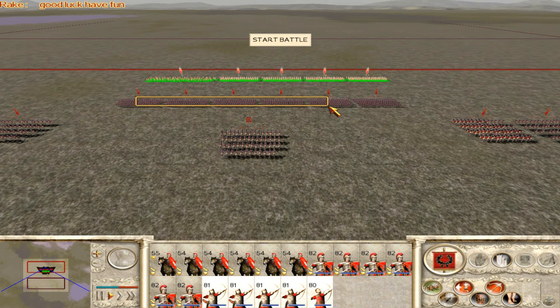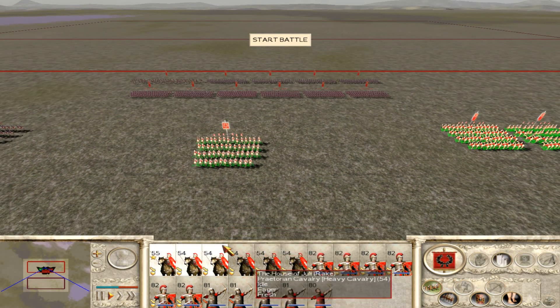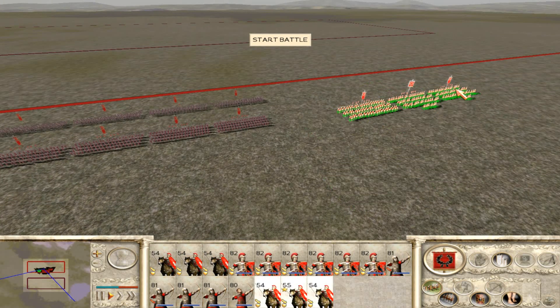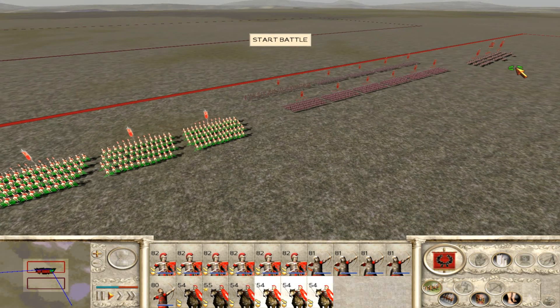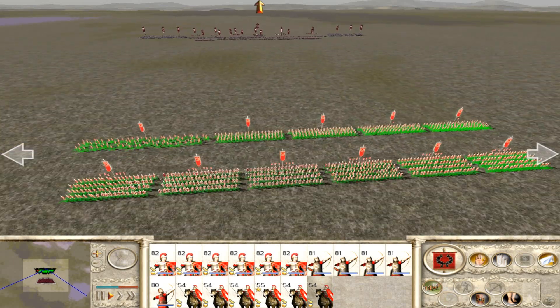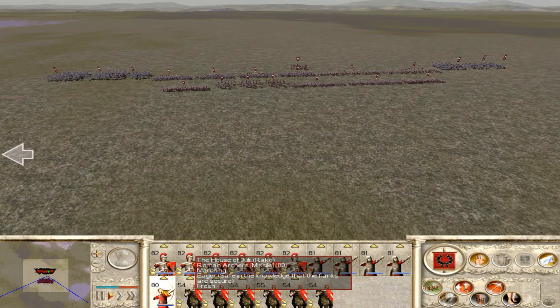Archers in the front, infantry in the back, and cavalry on the flanks. Okay, I'm finished. He does have four Berserkers. Let's focus fire on these three Berserkers now.